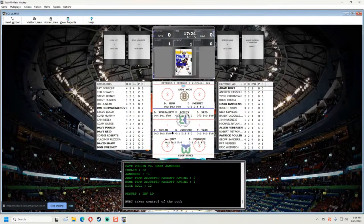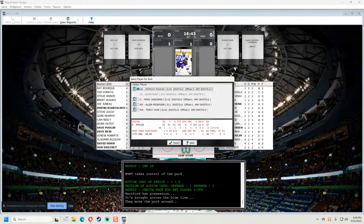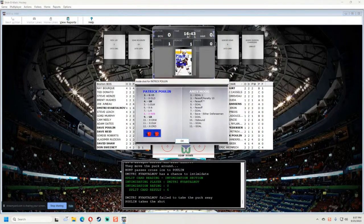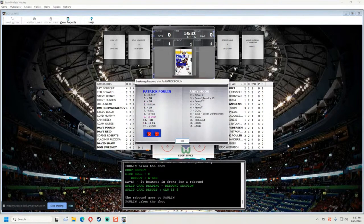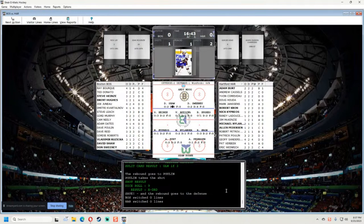Bert has the puck — flip an action card, inside shot for any player. I'll send it to Patrick Poulin who has an offensive three. Poulin tries to take the shot, gets inside, shoots — save by Moog and a rebound. Rebound goes back to Poulin, he shoots again — another save by Moog, bounces to the right defense, David Shaw. The puck is with Shaw and it does look correct on the top team — the issue seems to be with the bottom team.